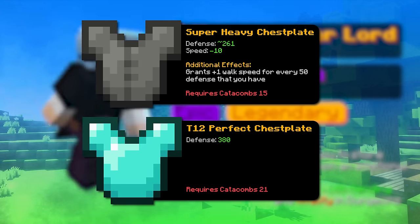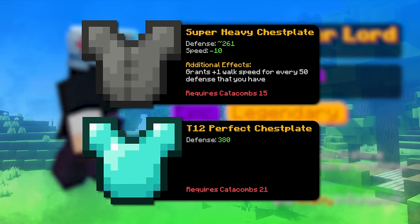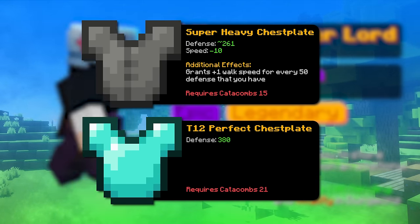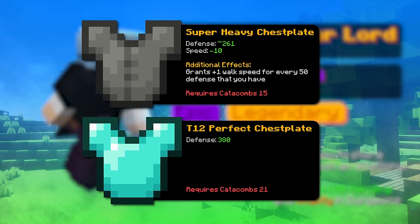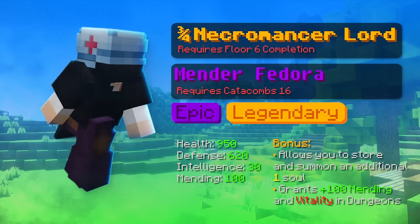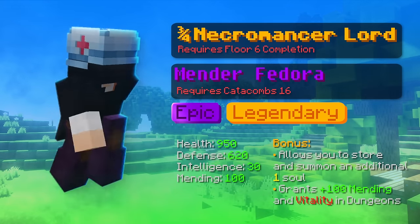You can use the tier 11 which requires catacomb 19, but believe it or not, it can be more expensive than just buying the tier 12 because no one sells a tier 11. Just something to know. If you don't struggle surviving and already have a super heavy chestplate, just stick with it until getting a necromancer lord chestplate.